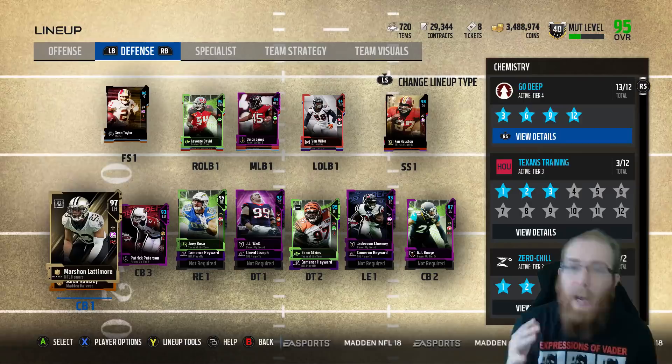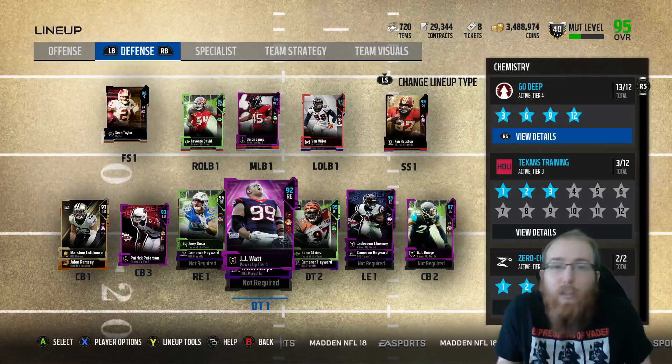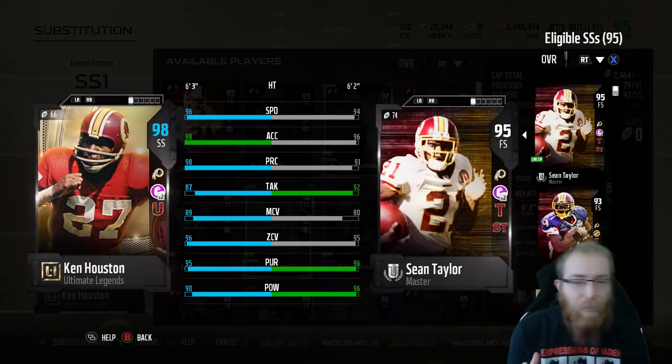I'm always in a 3-4 so I don't really care about my third corner. But I do have John Madden, so this Jalen Ramsey here does have 91 zone and he's actually pretty good. I know he's not the 95 Jalen Ramsey - we could probably just upgrade him. That's probably not a terrible idea, or get a 9-train lane with secure tackler, because you know how good secure tackler is. Let's talk about Ken Houston. This is with John Madden boost - a few plus ones - but 96 speed, 98 acceleration, 98 play recognition, absolutely disgusting. You're comparing him to Sean Taylor.